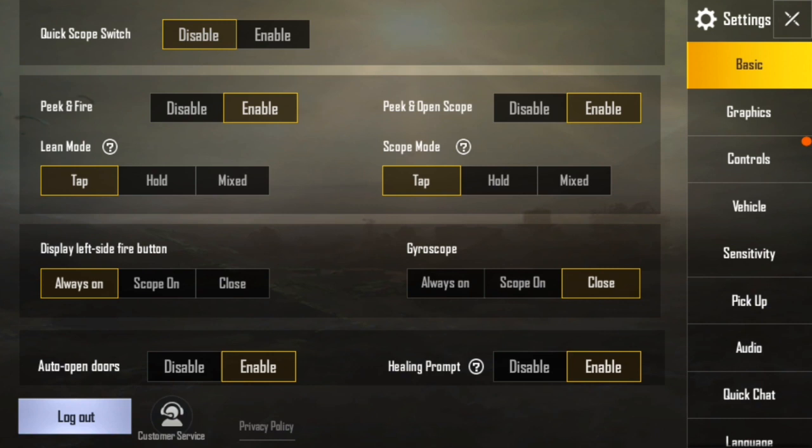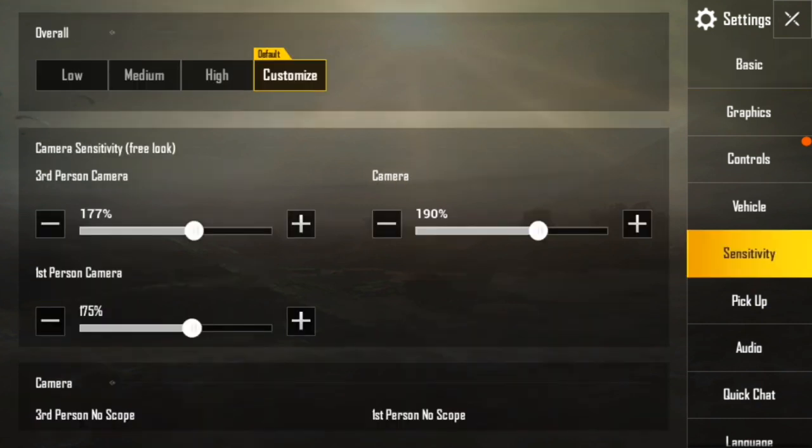Next I shall tell you the Sensitivity option, which is another very important point in your PUBG Mobile game — it is much more important than Basic — because it will control your speed, your style, your gun speed. Through it you can win chicken dinner and kill lots of enemies. Through that point you can control any type of gun very quickly. So what is Sensitivity and what does it do in that game?